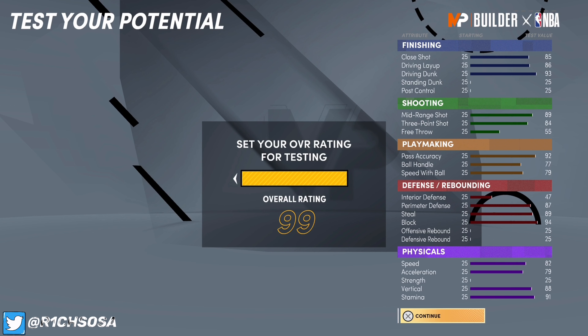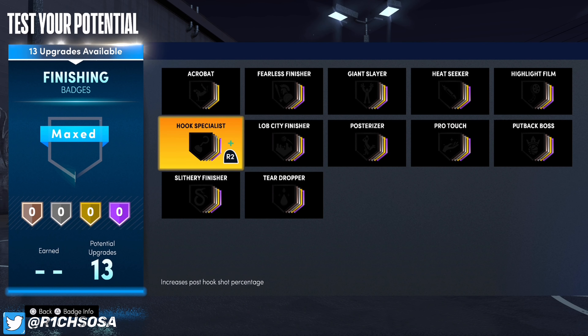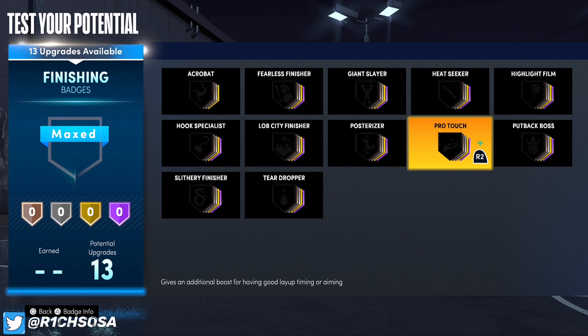Put your interior defense at 47. For speed, max it out at 82; max out your acceleration at 79; do not touch your strength; put your vertical at 70 and stamina at 91. We could go a little higher on the vertical — I'm going to go with 86. As you can see we get 13, 11, 19, and 15. I'm really excited for the defensive side of this build because we're going to be able to get some of the best takeovers in the game.